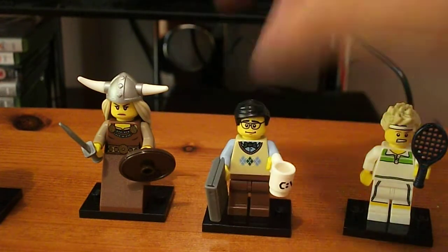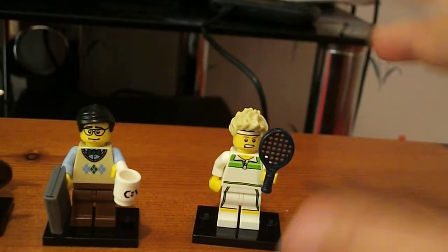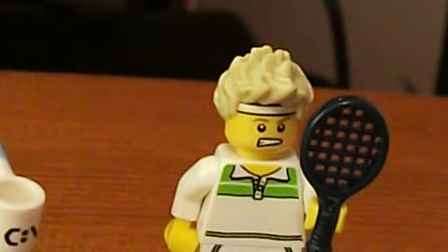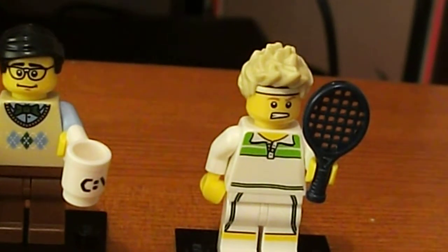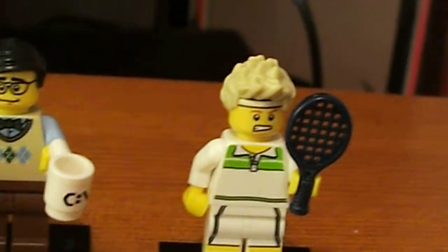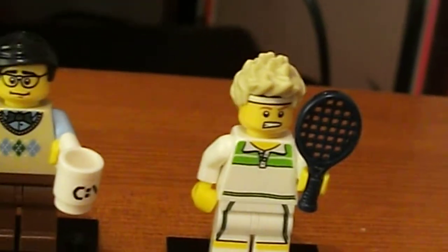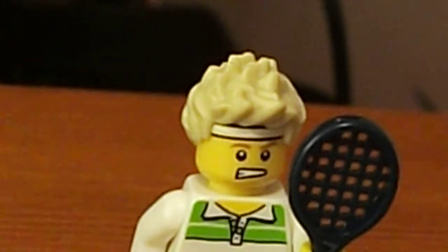Moving on to last but not least — the Tennis Player. He is quite cool. He comes with nice little blonde spiky hair, a nice little green jacket, and some stripy yellow and black shorts. He's got a tennis racket, and just above his head he's got a little headband.